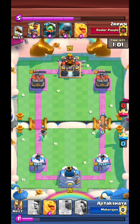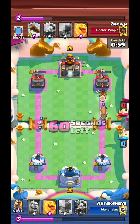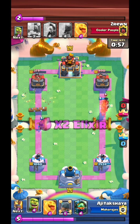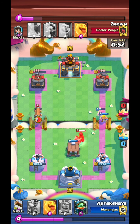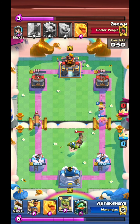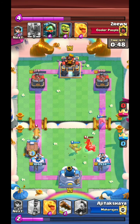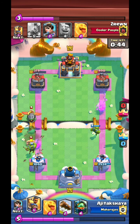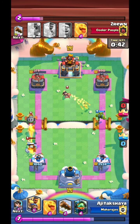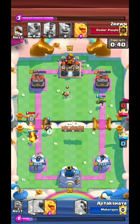I don't remember which tower I end up taking down - I think I take out the right one before he takes out my left one. This time I switch things up. He doesn't ignore my princess this time, so I try to lock the princess away.